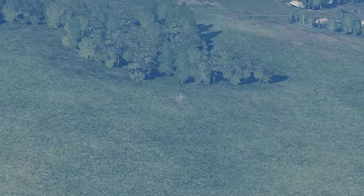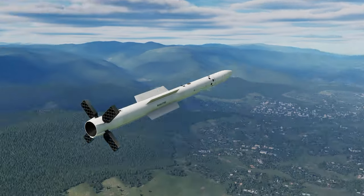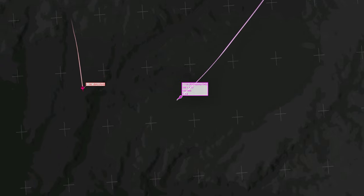But what happens? The F-16 notches it, the missile can't find it, and it can't even keep up with it. Despite having that launch within the employment zone — no good.